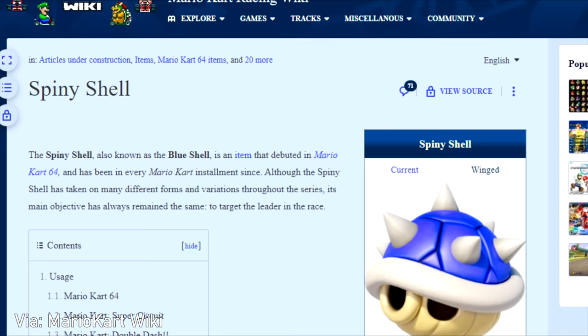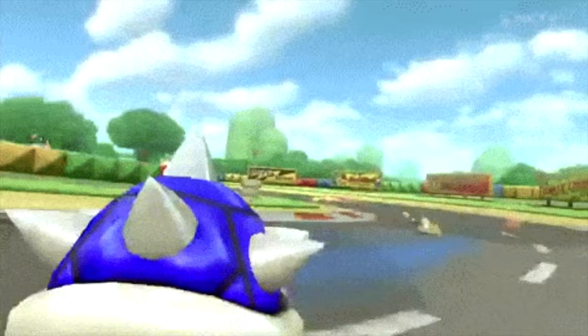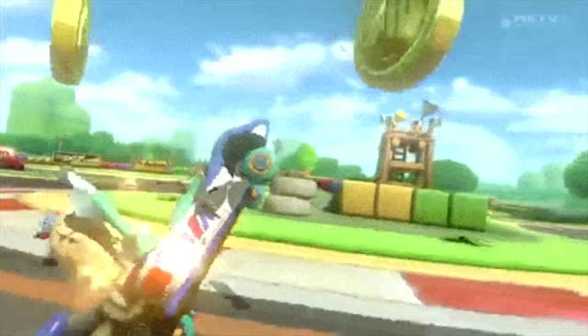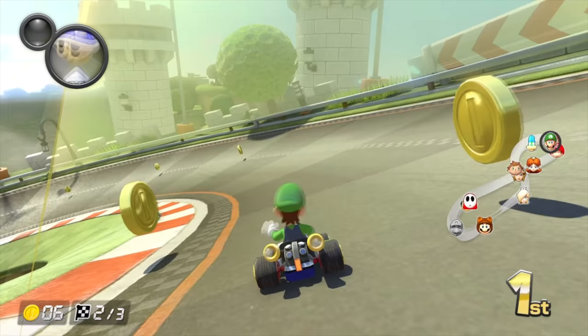There are few weapons that have appeared consistently in the same series and caused so much anger and frustration as this, but Nintendo keeps bringing it back. The funny thing is, it's not even actually called the Blue Shell — its official name is the Spiny Shell, which I only just found looking up information for this video. But for real, it's the Blue Shell. That's what everyone calls it, and that's what we're going to call it. It's a total bastard of a weapon that people love to hate, but there's no denying its legendary status.